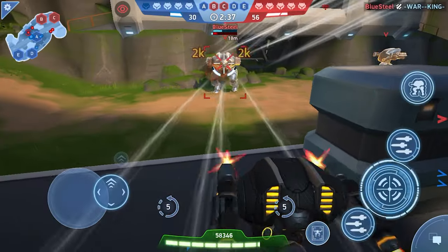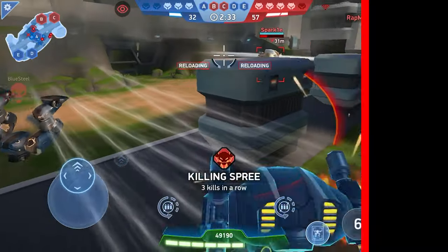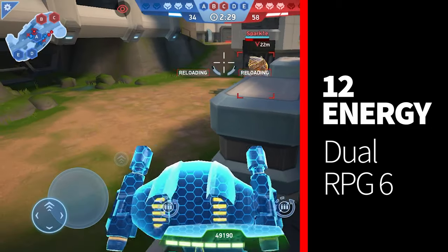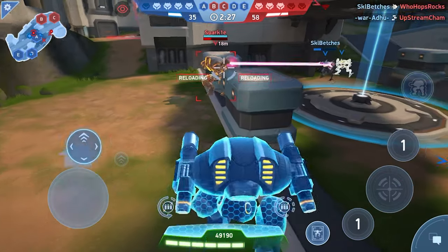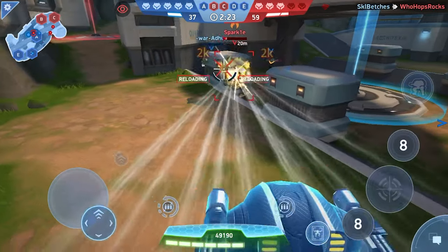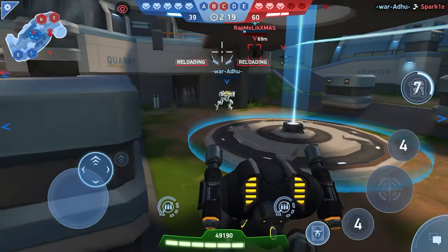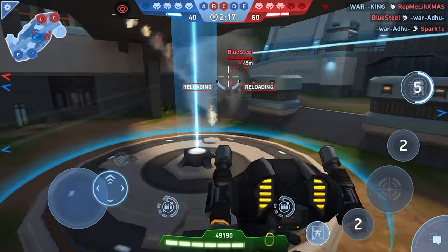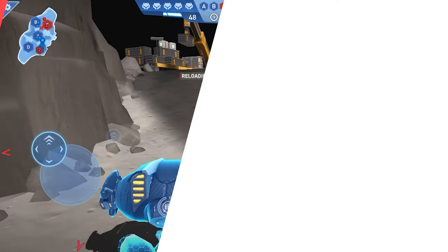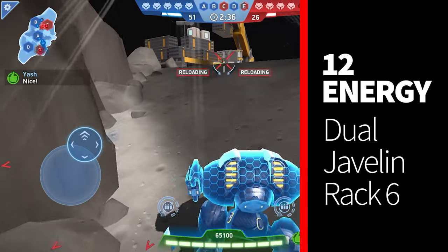Now let's move over to mid game. At 12 energy we're going to put on dual RPG 6s. You've been running RPGs before on Juggernaut and probably other bots as well, so this should be comfortable. Not much that needs to be said here - this is just a build that's going to be more damaging than the previous and it's just a common build people run at this point for Juggernaut.